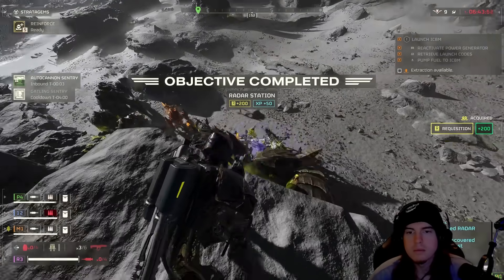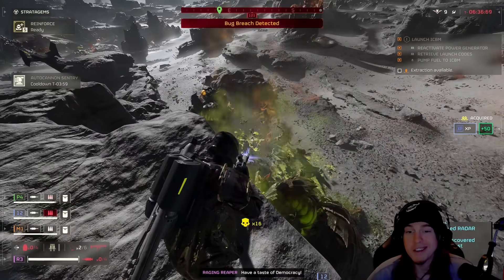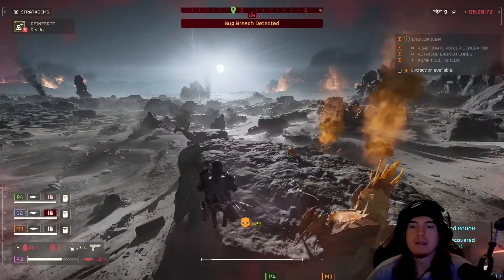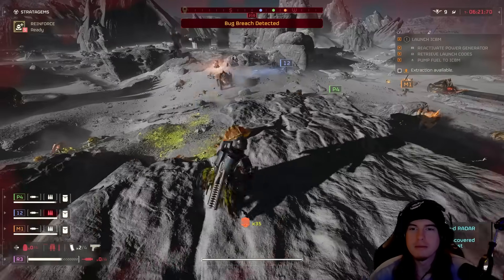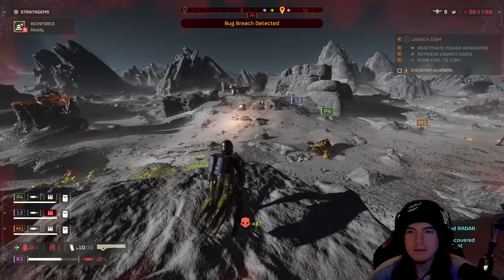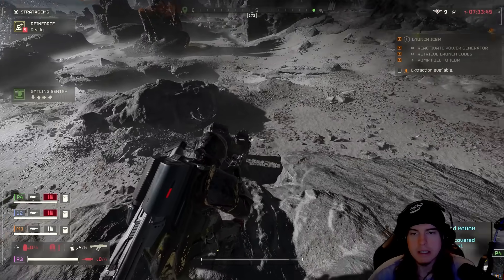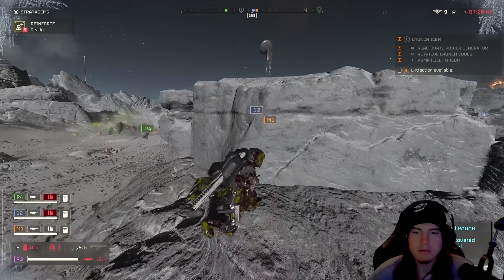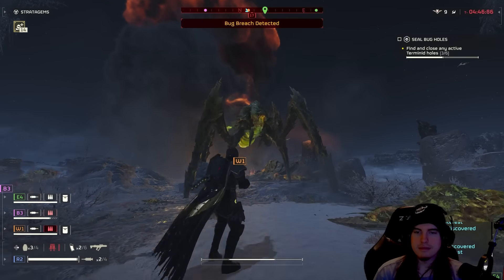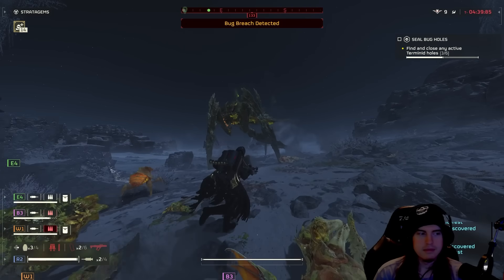When facing the Terminids with this weapon, I like to pair it with a jump pack so I can get to elevated locations that bugs find more difficult to climb. If smaller bugs come up, I quickly switch to my secondary to take them out without being overwhelmed. This also lets you utilize the weapon's range to provide overwatch for teammates. You can take out chargers fairly quickly by landing shots inside the legs — sometimes within one to two magazines — and you can blow off the sacks underneath a bile titan, decreasing its health significantly and making it easier to take down.